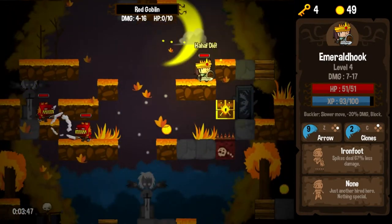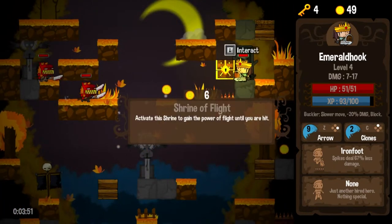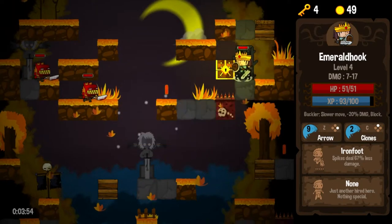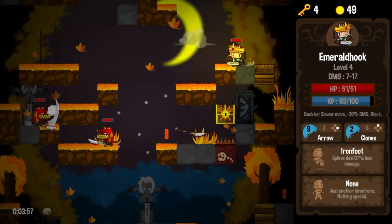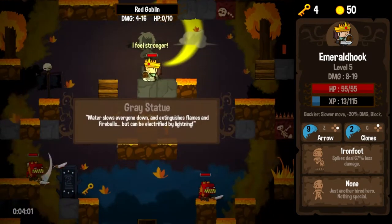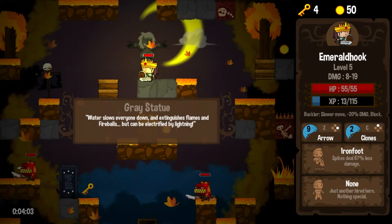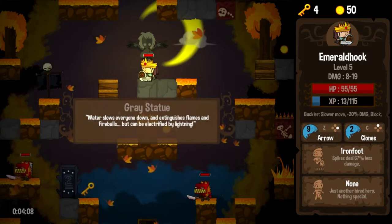We killed that guy in one hit, so we didn't even have to see what he was packing. Gained a power of flight — not interested, don't want to buy that because it's right over spikes. We do have Iron Foot, but I just don't want to waste that key. These gray statues sometimes give you useful information, sometimes they'll just give you crap. This one is just letting us know water flows down, extinguishes flames, et cetera — it does that stuff that water does.